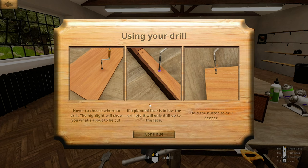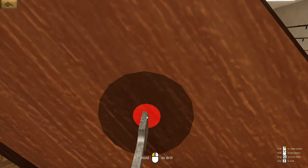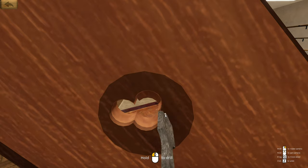If a planned face is below the drill bit it will drill only up to the face; hold the button to drill deeper. You can zoom in and out. I think we need to drill through here. Let's go deeper. We have broken through! Now do I just literally keep drilling — is this gonna do it for me? That's sort of working... strangely. Oh, I can see the birdhouse book.